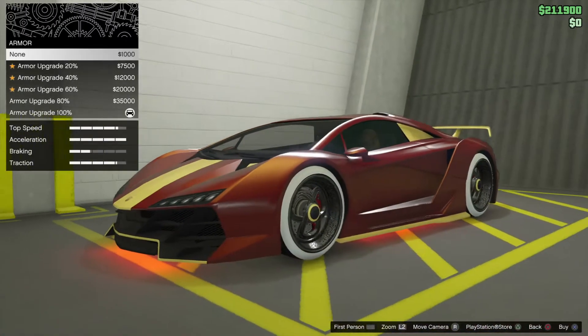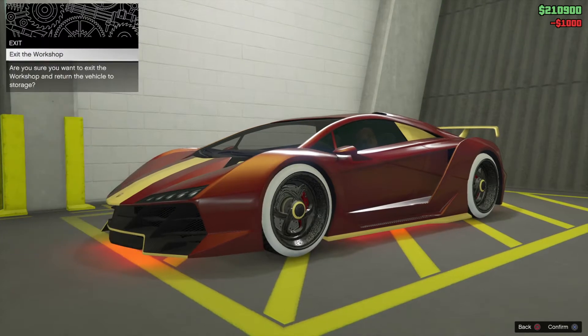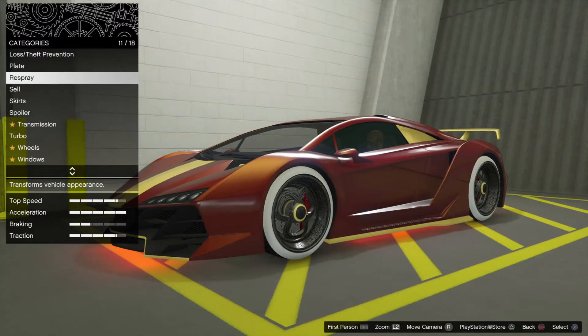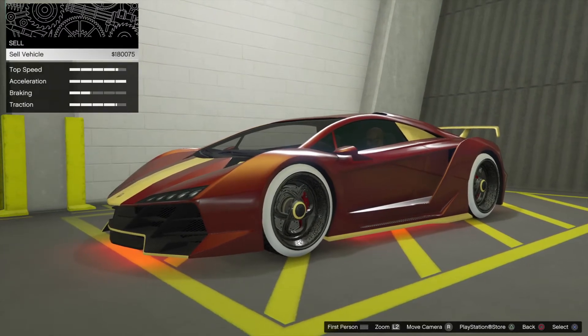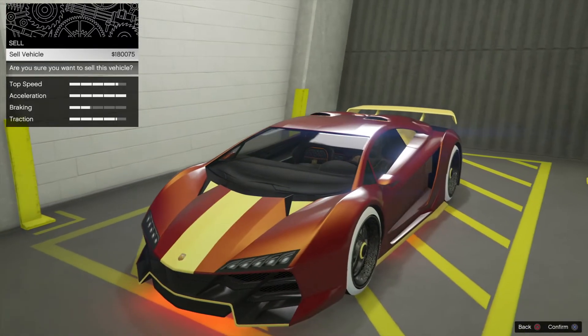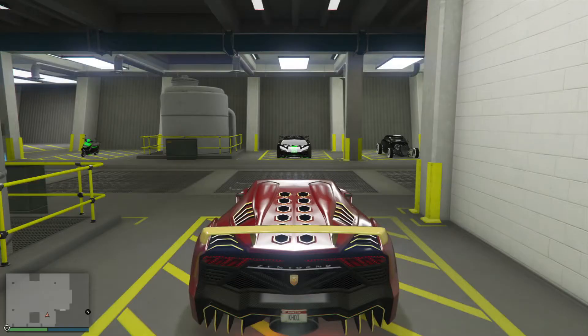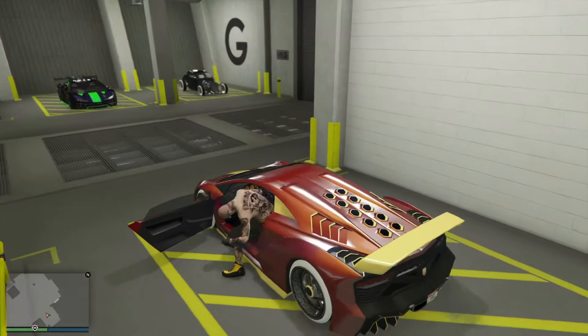So once you're glitched out like this, what can you do? Go down to sell. I'm gonna double tap the PlayStation button after we sell the vehicle and do a different target mode — decline it. Do the different target mode two times to get the black alert. That one works too. Get out of the car.